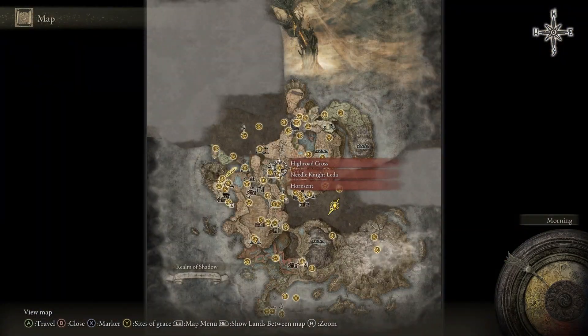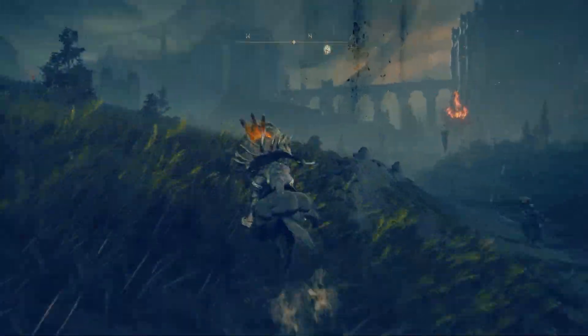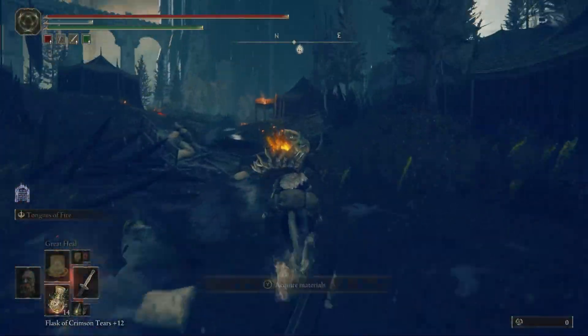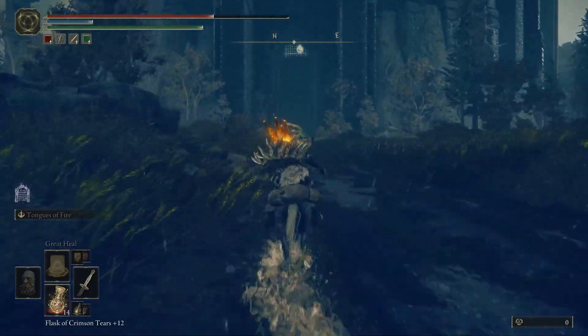From the High Road Cross Site of Grace, take the road going north and stick to the road. You should see a fire golem in the distance and you'll have to pass through an encampment. Ride underneath the fire golem and through the encampment, and then you'll reach the main gate of Shadowkeep.